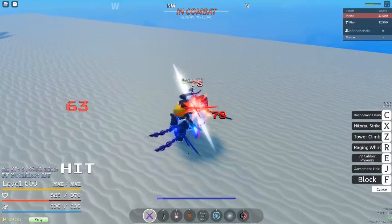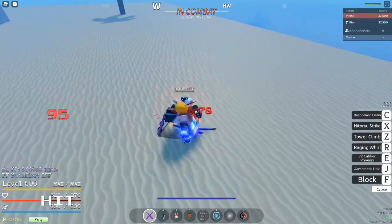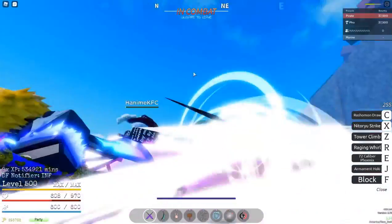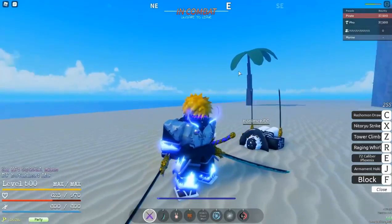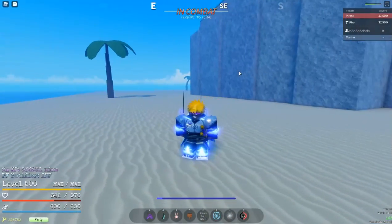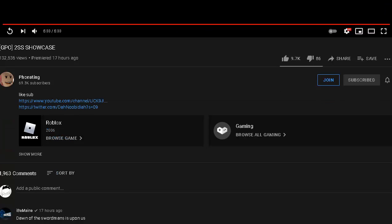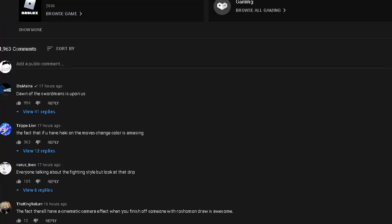No infinite combo for you — you don't have to do it like that. At least give the moves some cooldown. Yeah, infinite cooldown, omega cheese, infinite combo with no cooldown — that feels bad. But it was really cool to watch. I actually enjoyed watching that because of the particles and everything. The fact that if you have Haki the moves change colors — of course, we were literally talking about the Haki color. Very epic.